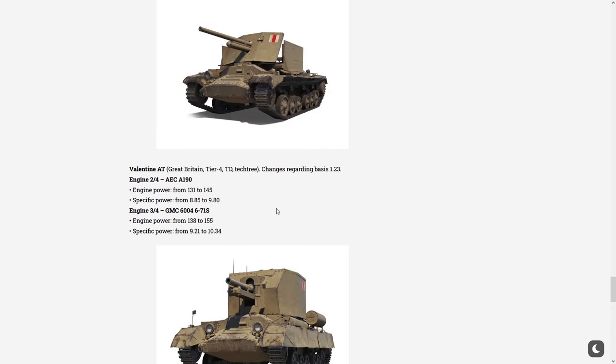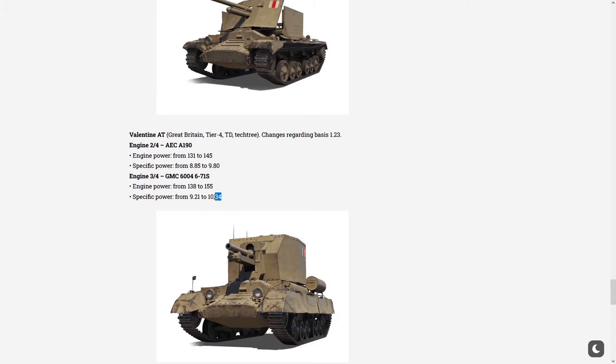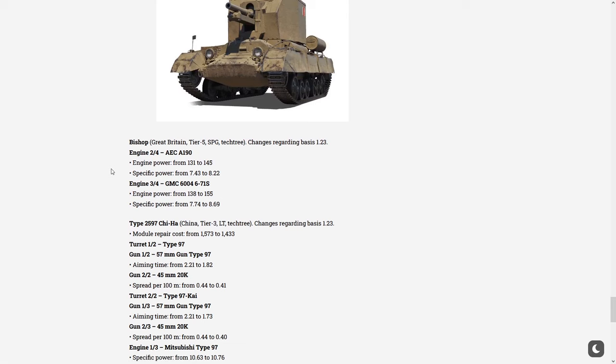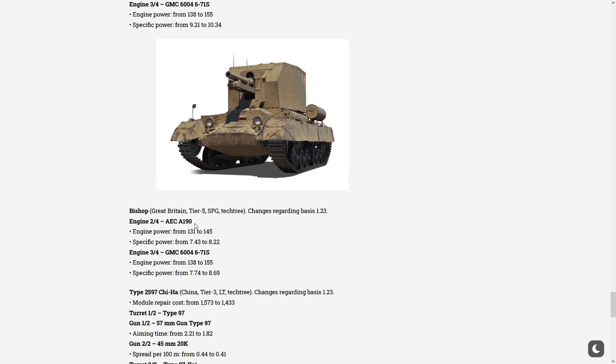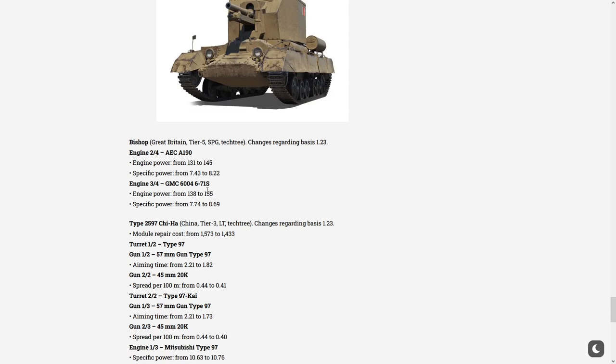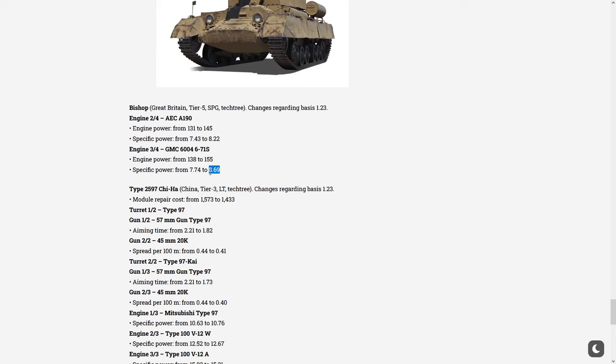The Valentine AT — a tier 4 tank from Great Britain — had a specific power-to-weight ratio increase from 8.85 to 9.8 so it can get into position quicker. With the top engine it goes up to 10.34. Since the Bishop shares the same engine, they also buffed the Bishop — I wasn't expecting that. They are buffing an SPG. The Bishop's power-to-weight ratio went up from 7.3 to 8.22, and with the top engine up to 8.69.